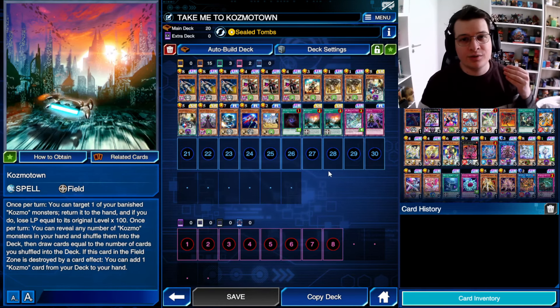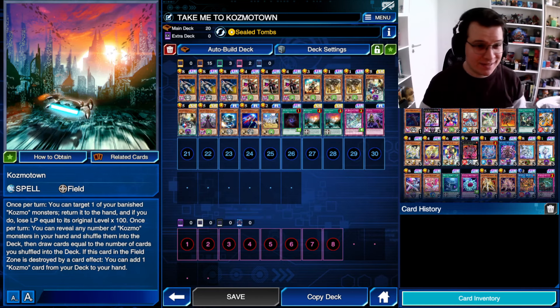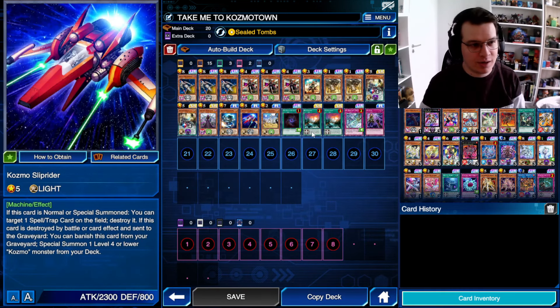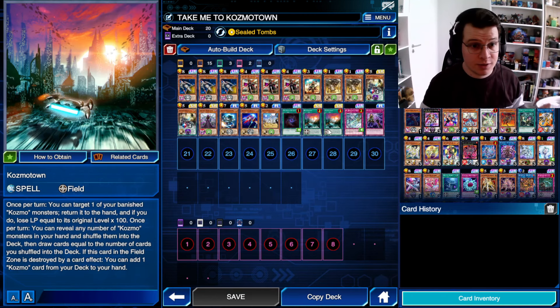Cosmo Town also allows you to shuffle your hand, sort of, in order to get rid of bricks — like say you've drawn too many pilots and no ships or all the other way around, which is pretty cool. And it floats on destruction, which means you can destroy your own Cosmo Town with Slip Rider. None of these effects are once per turn — well, they're soft once per turn — meaning that if you draw both Cosmo Towns, you can use them both, which is a bit insane.